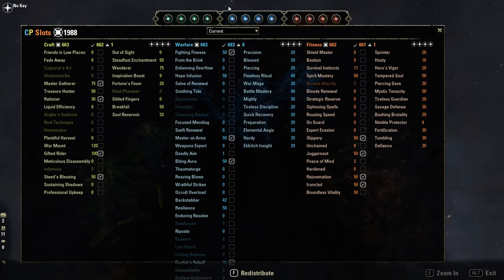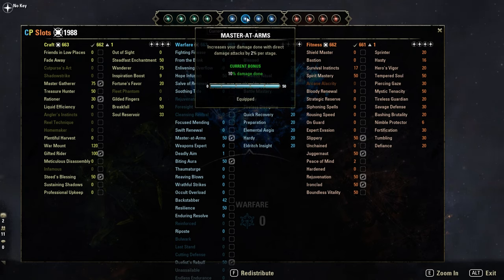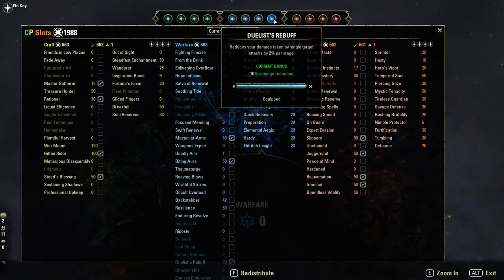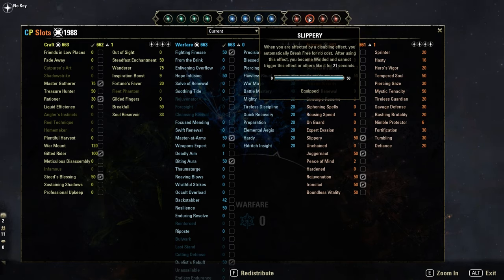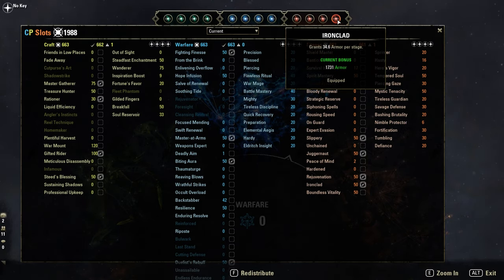Quick look at the Champion Points. Don't forget, this is an AoE build — that's why I use Biting Aura to increase AoE damage. Then Master at Arms. Fighting Finesse, another 10% more crit damage. And Duelist's Rebuff to negate single target attacks by 10%. Red CPs: Rejuvenation for sustain, Slippery to automatically CC break, Juggernaut to take 10% less damage from CC, and Ironclad for extra armor.